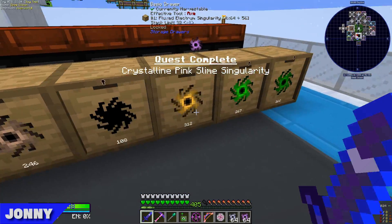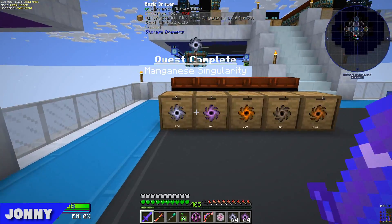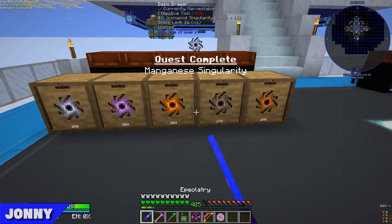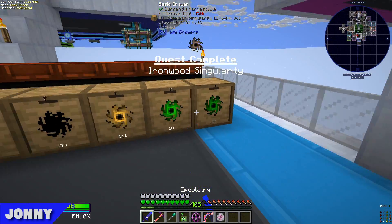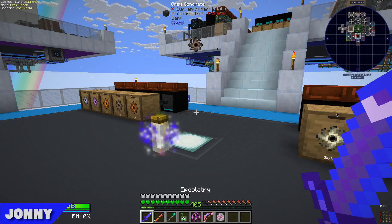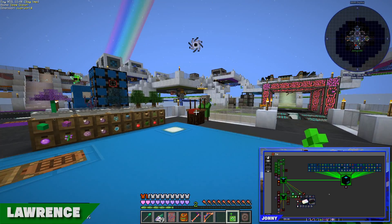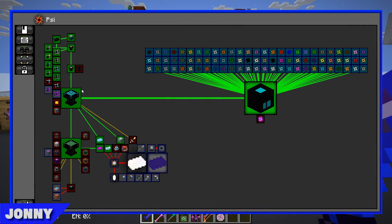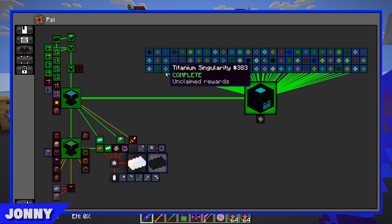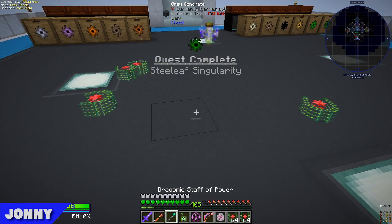Let's just quickly grab one of each — get out of the way or I'll just kill you. I have turned off all of my armor so it looks like I'm not wearing any, but I am. Look in the quest book now — look at us having every singularity made! So I'm going to claim that. Wow, that didn't even fit in my inventory. That's a lot of rack.